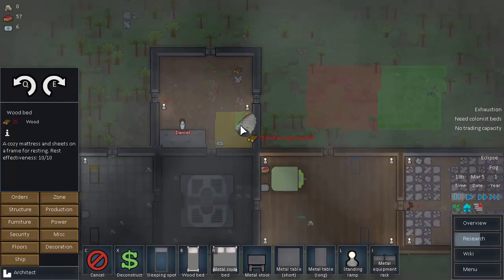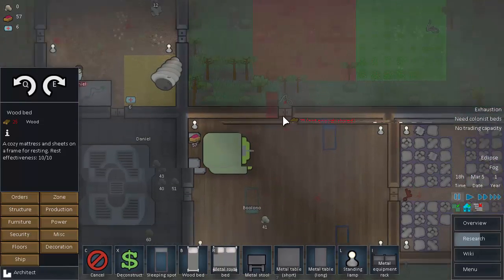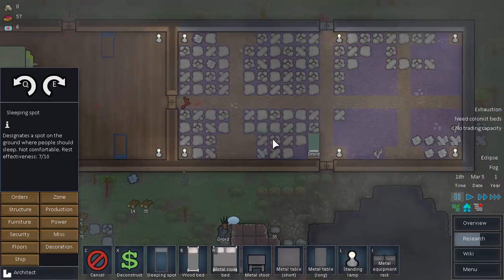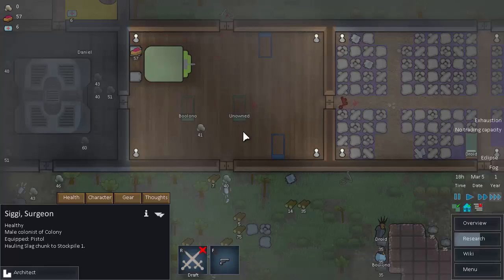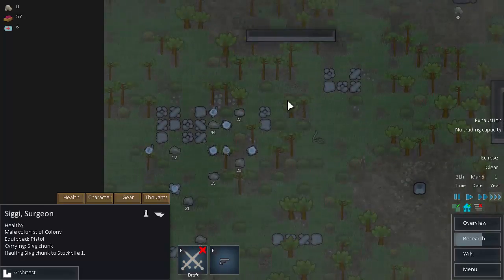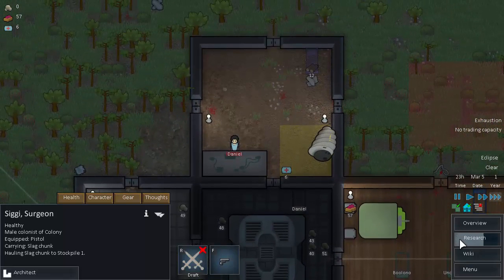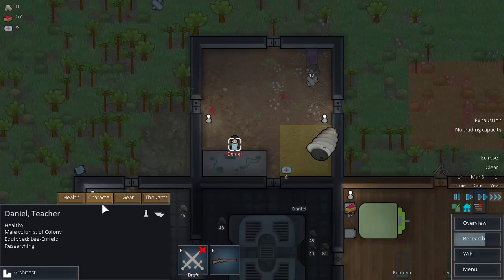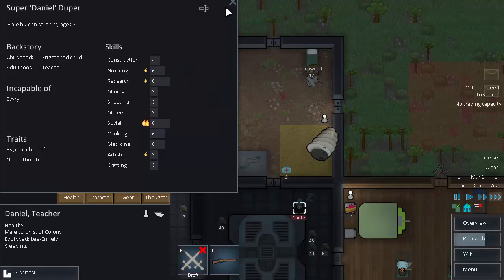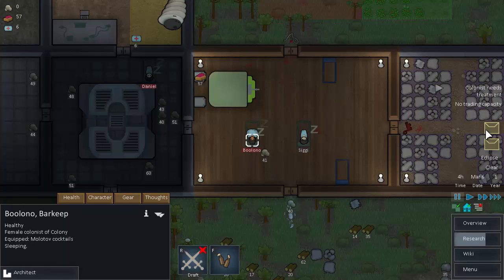Sooner rather than later we probably need to start closing off our rooms. Maybe we should go for the geothermal generator first. Siggy is tired — do we not have enough colonist beds? One just burnt down in the fire. Let's rebuild that bed out of wood. Wood is right there on the floor — yes, I did use wood. Siggy and Bluno will just have to share a bed for the time being. Daniel is doing a pretty good job getting our research done — level eight.